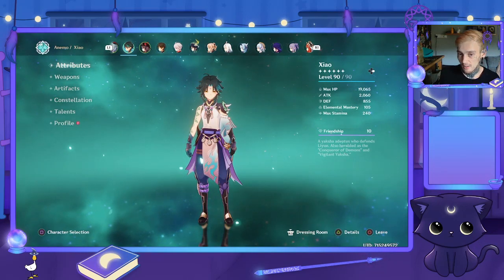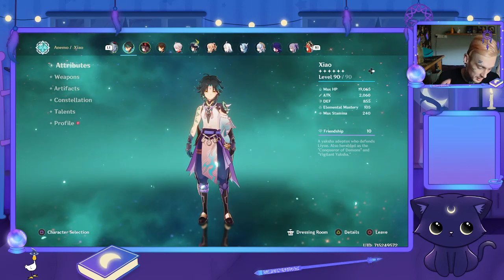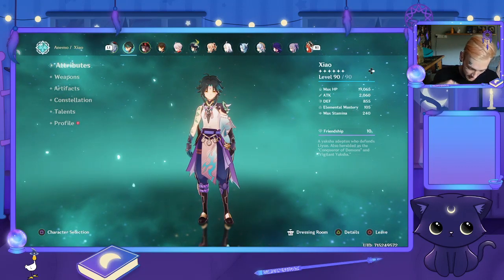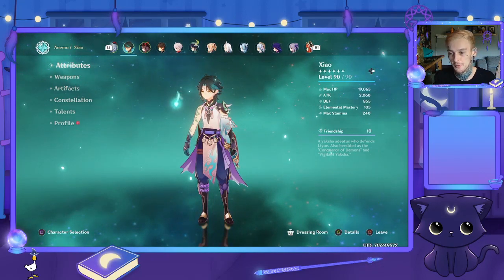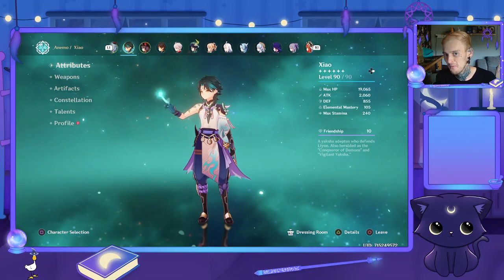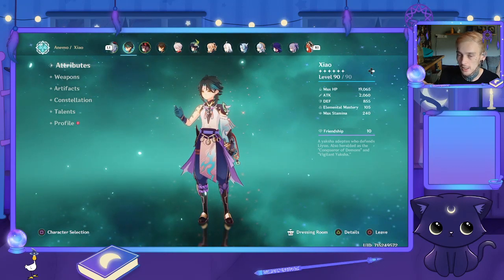Now we're building Zhao. I don't like Zhao — he's obviously a very, very good character. My best friend Connor plays a lot of Zhao, and he might even moan at me for this build, because I don't play Vermillion Hereafter. I occasionally play Zhao, and obviously Vermillion Hereafter is great.